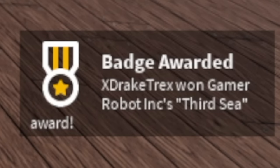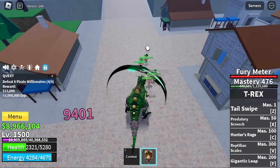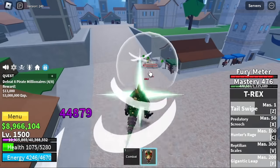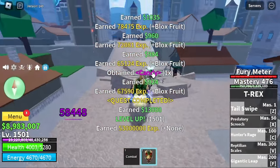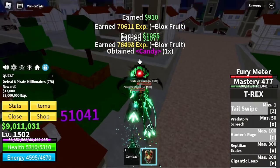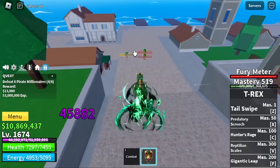Let's make this fast, we're almost done. First and only target on the first island, the Port — Pirate Millionaires. There are 3 mobs here: Pirate Millionaires, Pistol Billionaires, and Stone. We're just gonna focus on the Pirate Millionaires. Why? Because they're near each other, near the quest giver, and easy to defeat — that is my holy trinity of grinding.